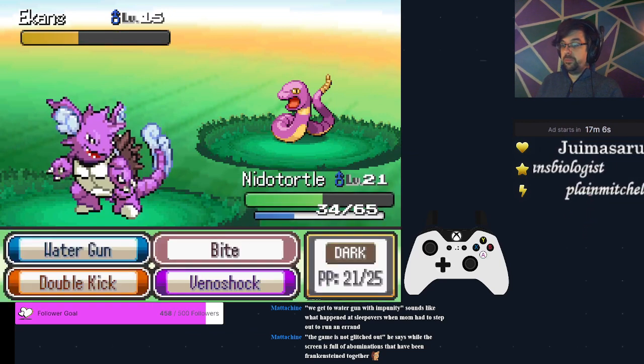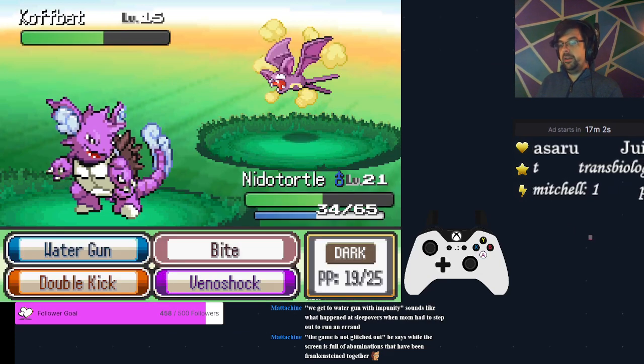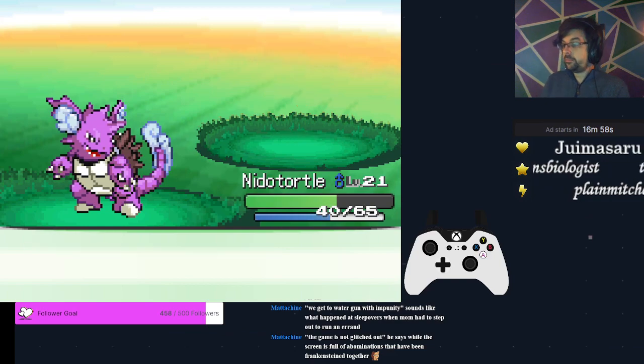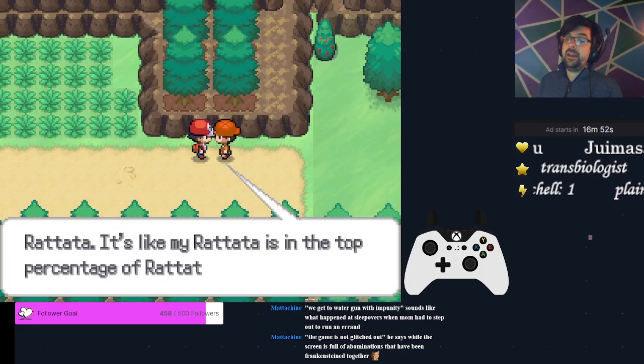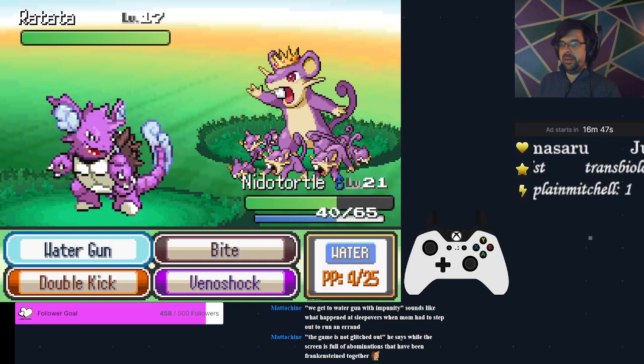Against this Rocket trainer, use Bite. We're faster than both Pokemon — we can potentially get those flinches. If you do, great; if not, the small amount of damage you'll take is negligible. That is another option for you to get paralyzed though, so keep that in mind.